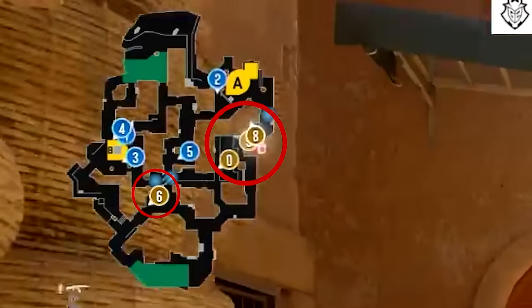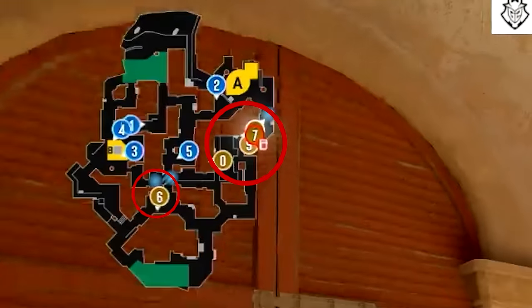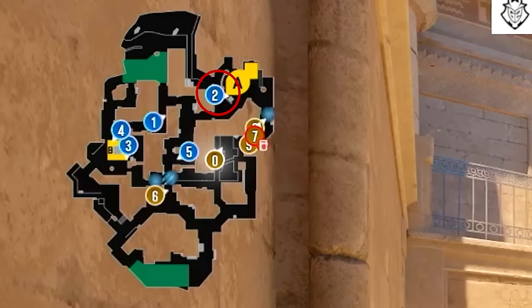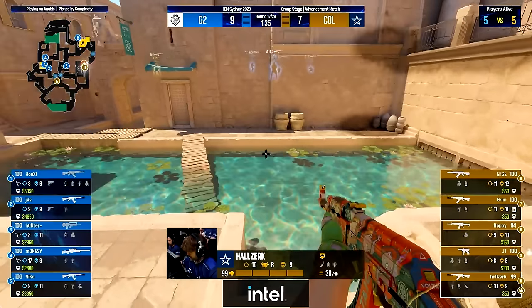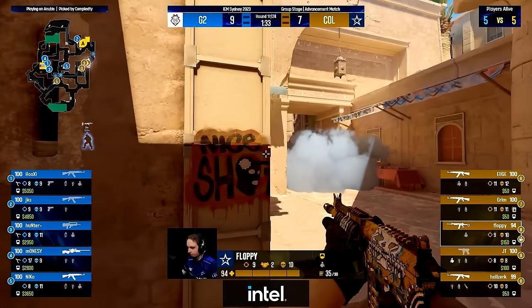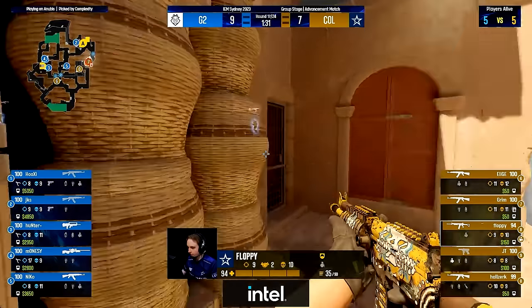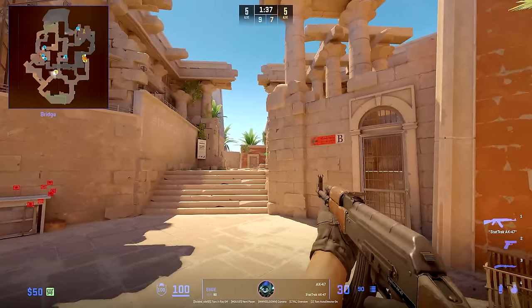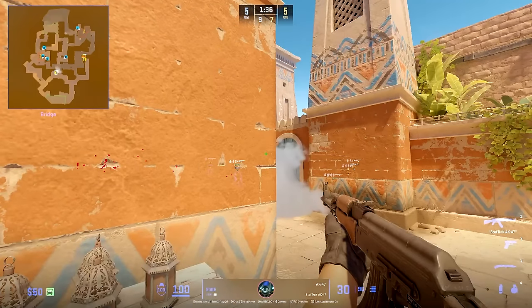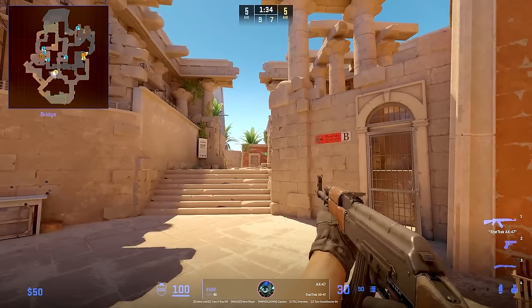Complexity are going for a 4-1 setup with four players going A and one in middle. The goal is to abuse the idea that G2 might have a weak A hold. They go carpet again — done to make sure the water player cannot see any Ts in water and would call it clear. The mid player's goal is to get a kill in middle and hold off rotation. Very important is the timing here: the mid player either goes after the A execute happens or before, each serving different purposes.